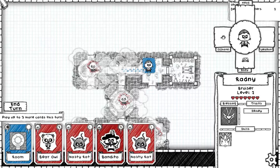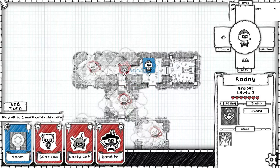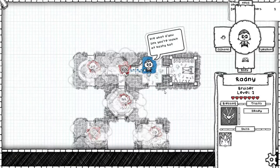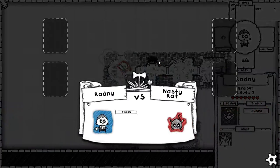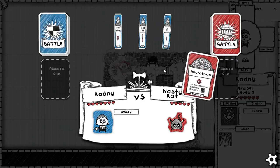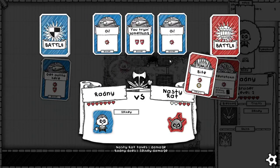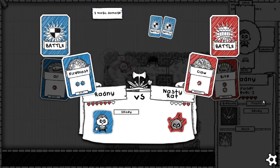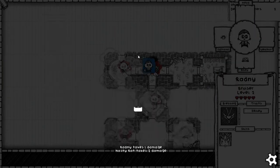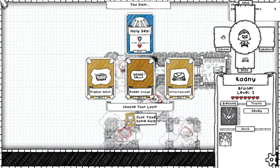Now you could fight the bear owl or the bandito, but there's no reason to. Whatever extra gold I might get from beating them is just not worth the risk of failing this mission. Losing isn't the end of the world — the adventurer who dies just gets put into a graveyard and a new one comes in to take its place. Unlike Rogue Legacy or Darkest Dungeon where heroes build up quirks and traits, in this game one bruiser is as good as the next. So while we're very attached to Radney, once he dies and another shows up, it's all the same. Dying is not the end of the world, but from a time perspective I don't want to bother.